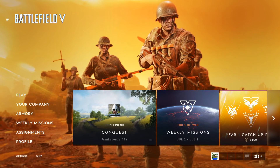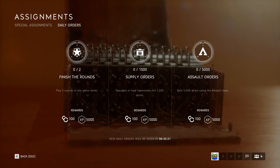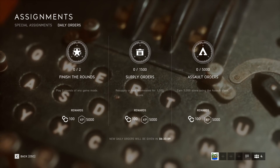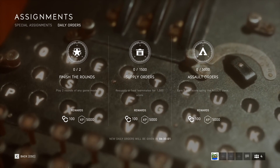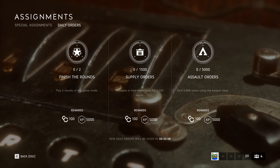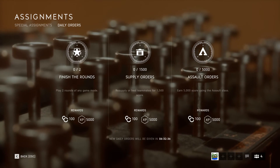Another thing you should always do is check your daily orders. Navigate to the Assignments tab in the main menu or in-game and go to Daily Orders — you'll get three random challenges for the day. The rewards are always the same: 100 company coins and 5,000 XP per challenge, so that's 15,000 XP a day. If you complete all three every day for seven days, that's 105,000 XP.